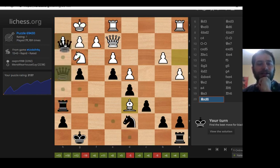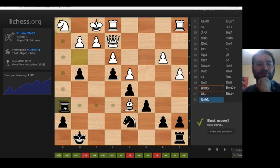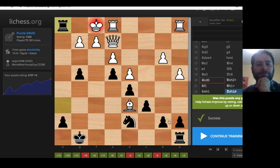Let's check that out. Check — best move, keep going. We play queen h1, sacrifice the queen, and the rook comes in with checkmate. Check, and the puzzle is solved. Very good.